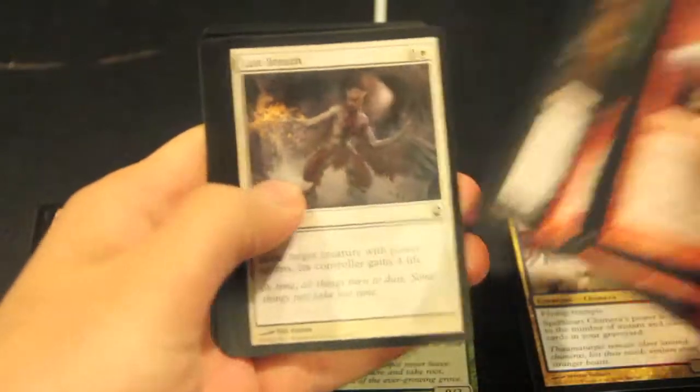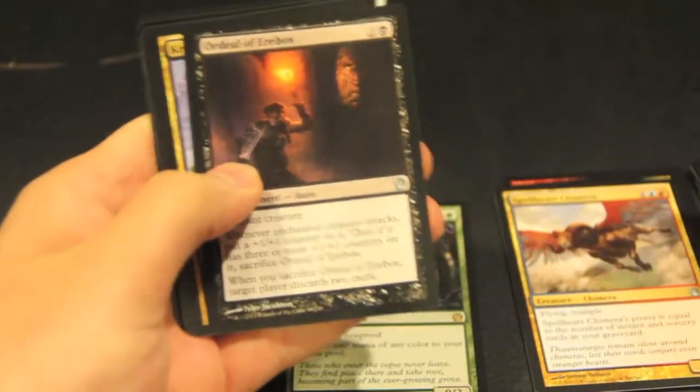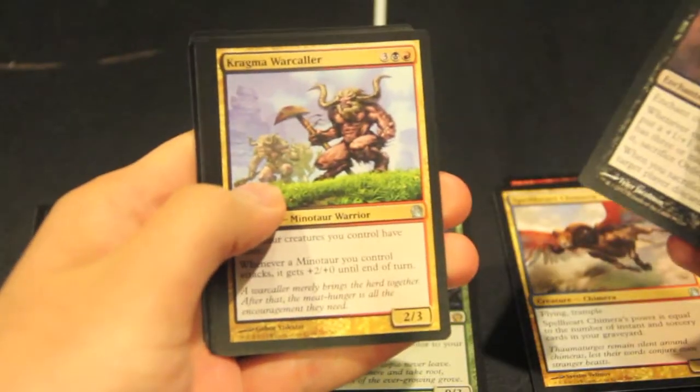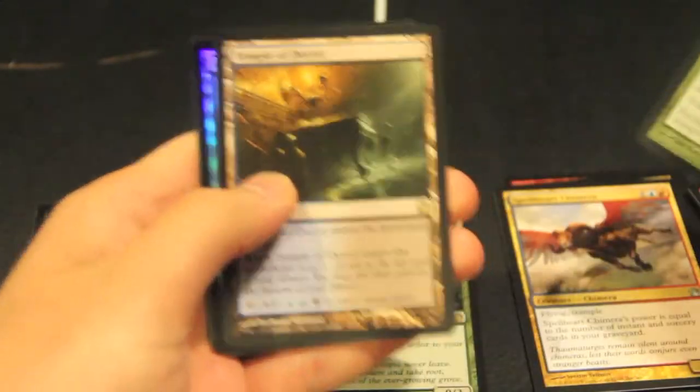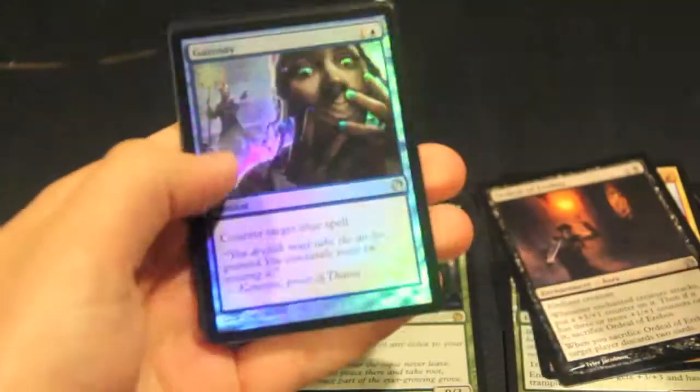Lightning Strike — always nice. Good card, Read the Bones, Ordeal of Erebus, Kogma Warcaller, a Nylea's Emissary, and a Temple of Deceit. Nice, always good.